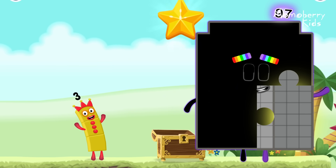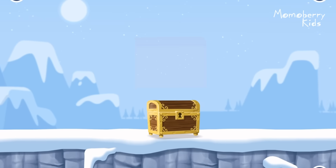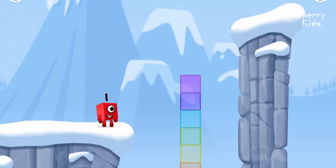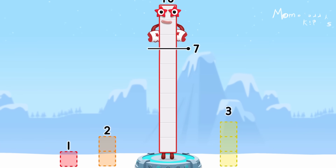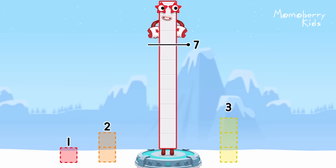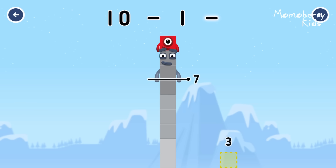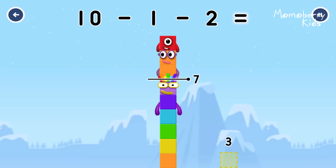You found the treasure! Try another adventure next. Take number blocks away from ten to leave seven. One, two. You got it. Ten minus one minus two equals seven.